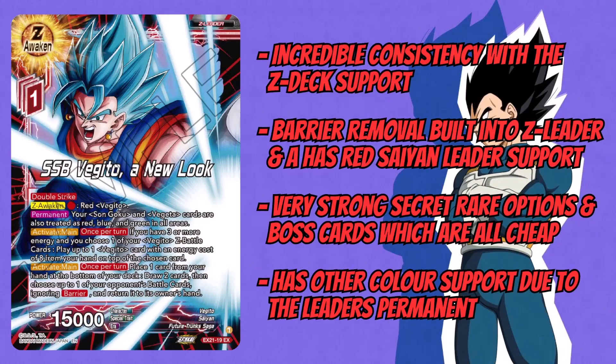It has incredible consistency with Z-deck support. Before, the leader was a very old one — four or less life to draw two and flip over, so no self-awakening on the front, minimal draw power on the back. But thanks to the Z-deck with the Z-battle card, you're now guaranteed to awaken turn two, flip over at a higher life total, still draw two cards, and don't have to wait to go down to four life just to flip. Once you're on your leader you can go into your Z-leader, which gives you based double strike to chop away at Unisons, a permanent to treat all your Gokus and Vegetas as red, blue, and green, and an Activate Main to play out big boss cards.